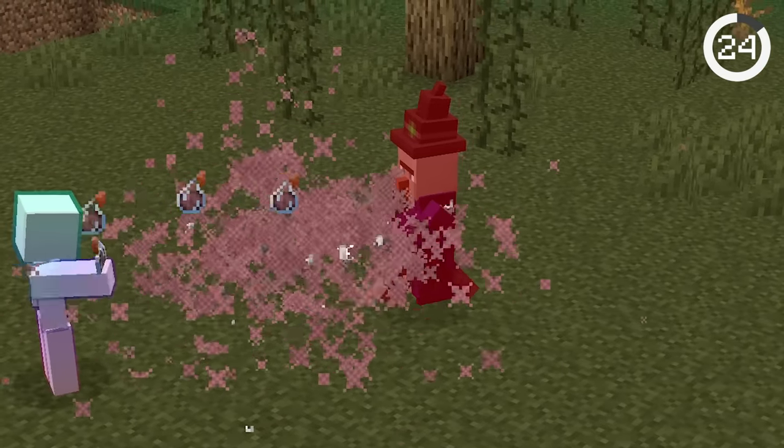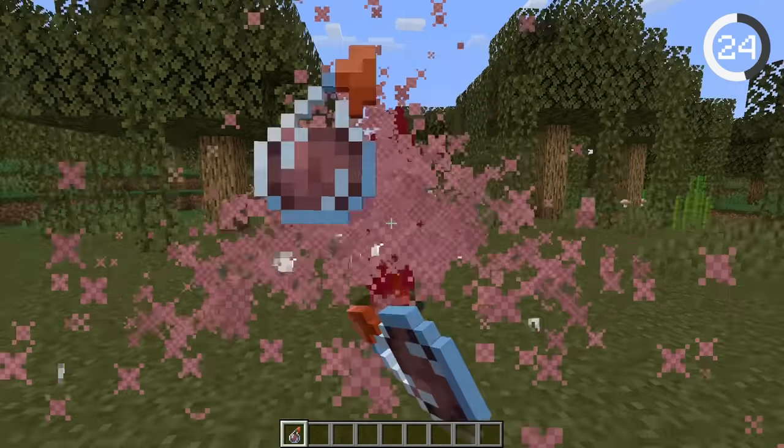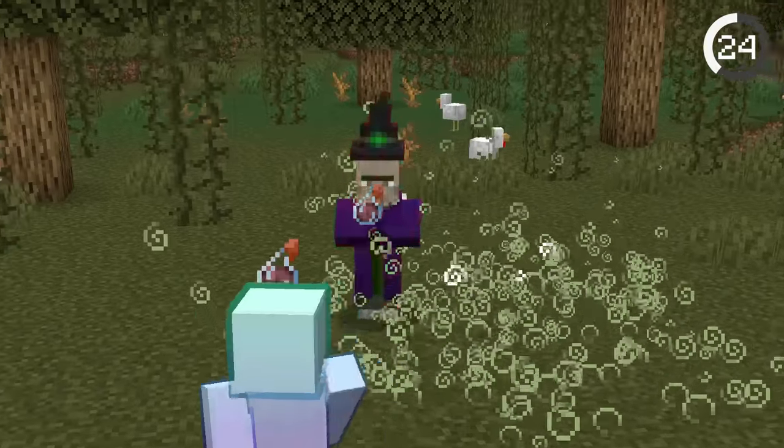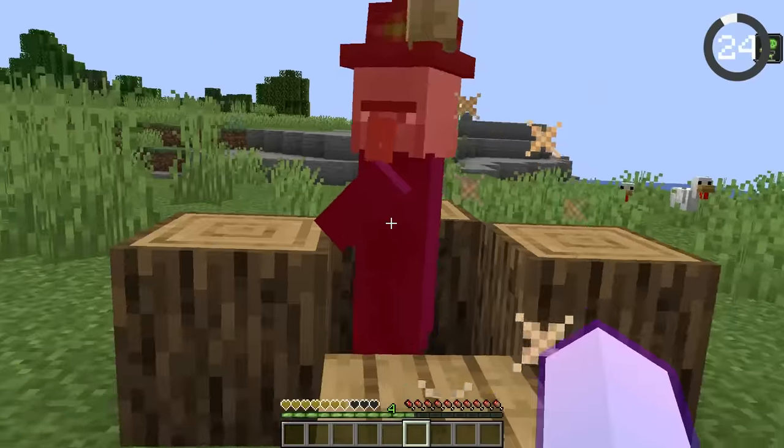Witches are invincible to instant harming potions. If you throw them at a witch, she'll be perfectly fine — she just drinks healing potions. Even trying poison followed by spamming harming potions won't work.